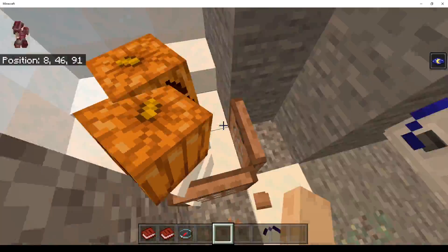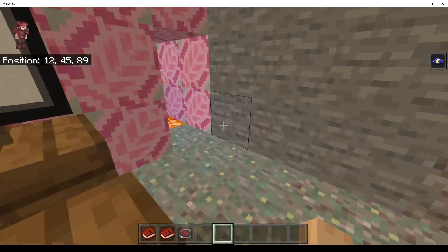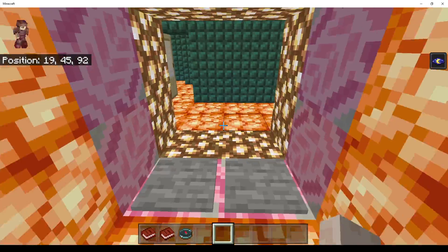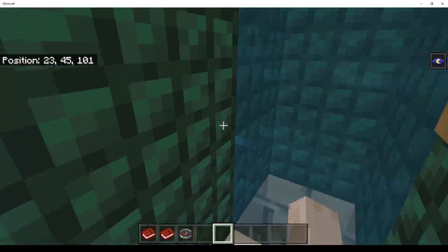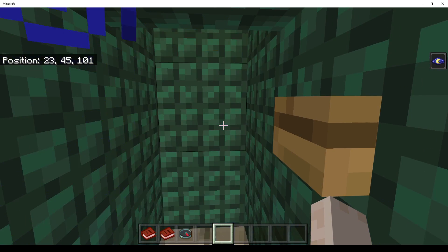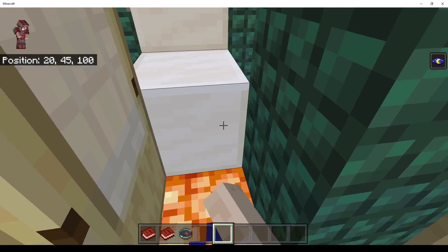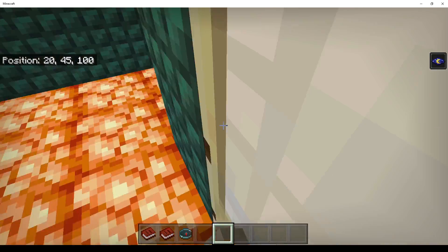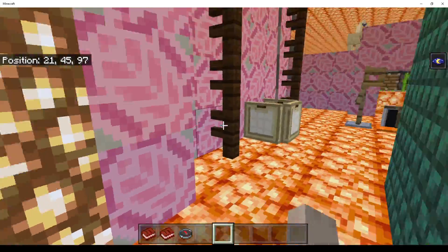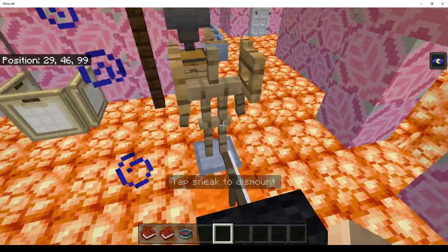Snow room, table, chalkboard, bathroom, toilet. That's a shower. Sink. Swing. Bicycle.